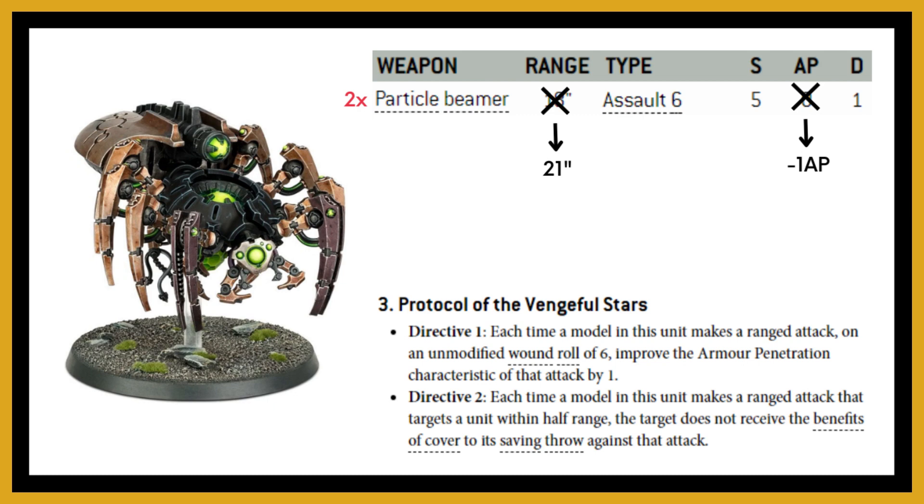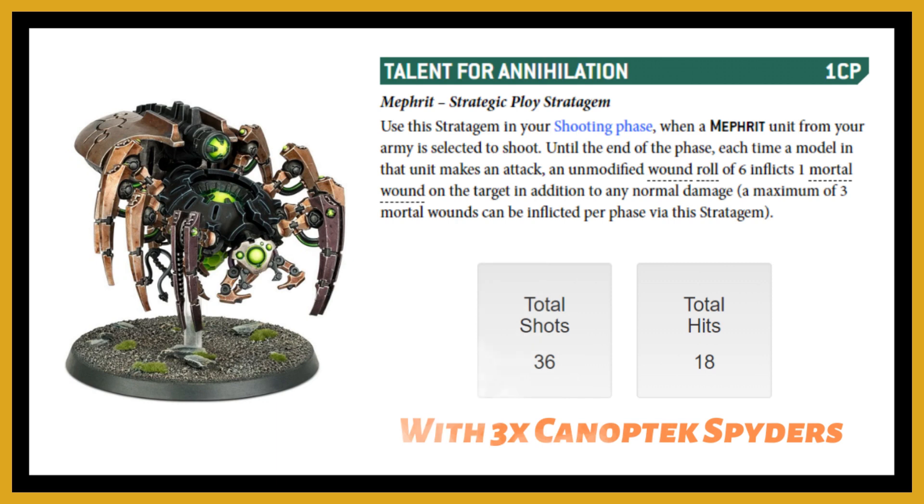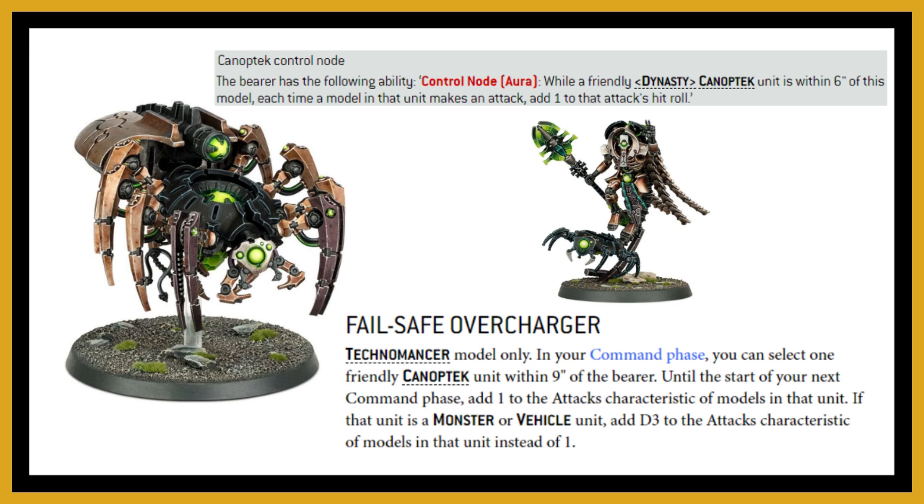With three Canoptic Spiders equipped with particle beamers you get 36 shots. Hitting on fours gives roughly 18 hits on average, and from those 18 hits you'll likely get around three sixes to wound — which is exactly what Talent for Annihilation is capped at. So you can reliably trigger the full three mortal wounds from that stratagem. To really fuel the Canoptic Spiders, take a Technomancer with the Control Node for a plus one to hit rolls, and the Failsafe Overcharger arcana for extra melee attacks.